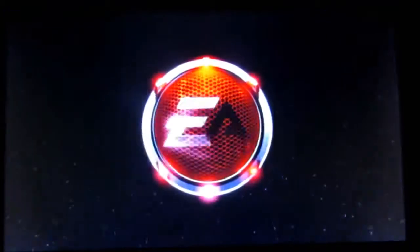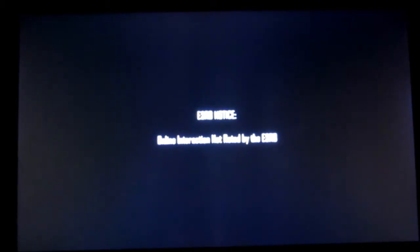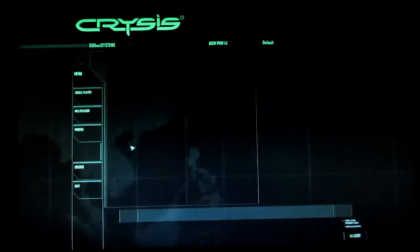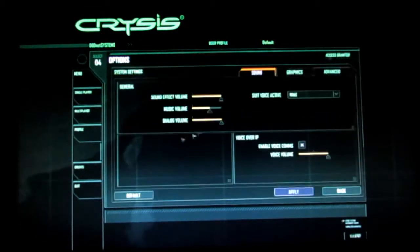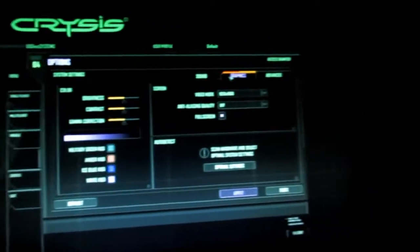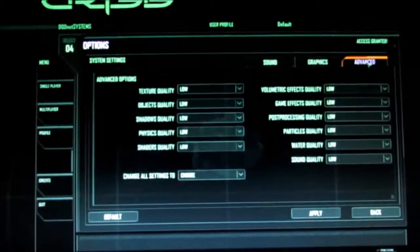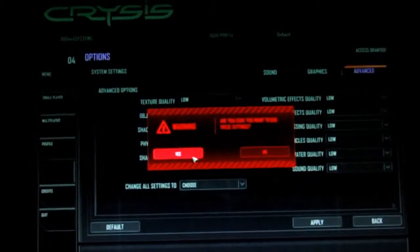I need to increase the luminosity. Let's dim the screen until we're in the game. Options, System Settings, Graphics — if I go to Advanced, everything is on low. Apply — it was already applied.